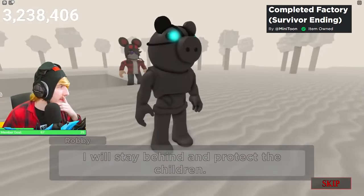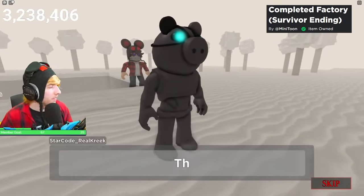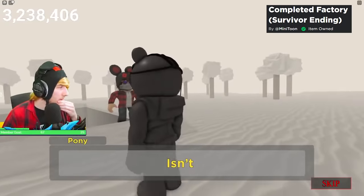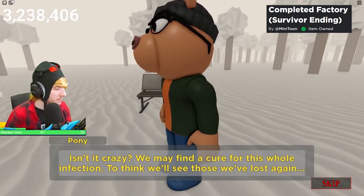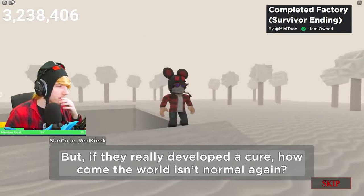Once you solve all the puzzles and complete the map, things start to get freaky. There are two different endings. The survivor ending is what you get if you only save one through five TSP members in the factory map. In order to get the savior ending, you have to save all six TSP members. If you save any less than all of them, you get the survivor ending.